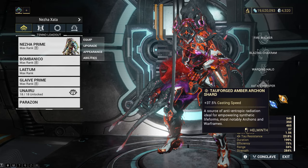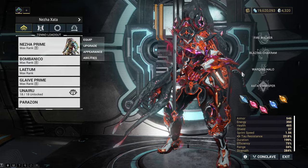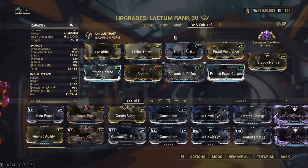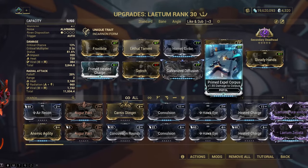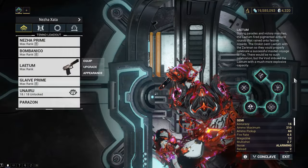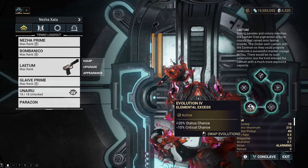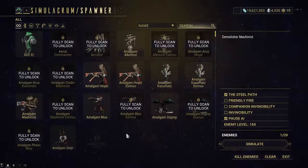For the Archon Shards, 1-2 orange casting speed shards depending on if they're Tau or not. I have strength shards only because I have a Pillage build that requires a lot of strength; otherwise I'd go with 3 blue energy shards instead. Now the demolyst killer — Laetum. We have the non-crit build, viral heat, some base damage, a faction mod, Primary Deadhead for the juicy headshot multiplier and more base damage. And of course you can't play Laetum without a bit more fire rate. For the evolutions: fire rate, reload speed, plus status chance minus crit chance, and finally 2000%.